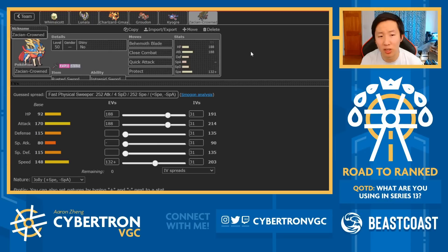Finally, you've got a fairly bulky Zacian with 188 HP EVs, but also good Attack and Speed investment. It has Behemoth Blade, Close Combat, Quick Attack, and Protect - no Play Rough, no Wild Charge, no Sacred Sword. Close Combat just deals a lot more damage relative to Sacred Sword, and in this format there's not much time for opponents to get defense boosts. Quick Attack is a surprise move that can always catch opponents off guard, and with Focus Sash being common, Quick Attack can finish things off if they're not Ghost-type like Calyrex or Lunala.